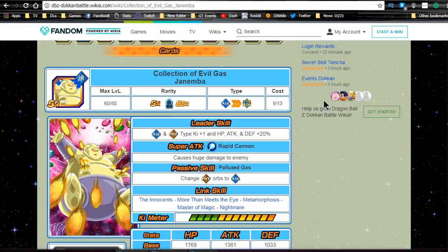Because of the new release of Janemba and Gogeta, we're going to do a card review of the three brand new units that are going to be available. The first one you see here — yes, there are three — is the SR Fat Janemba that is coming along for the ride.